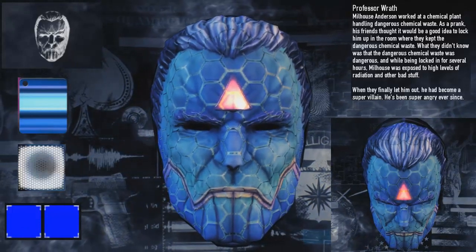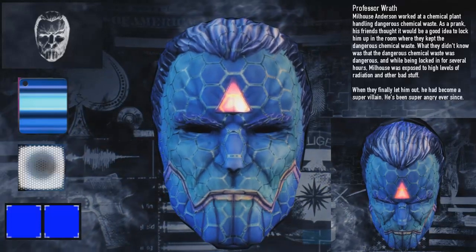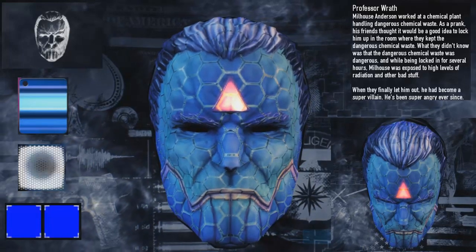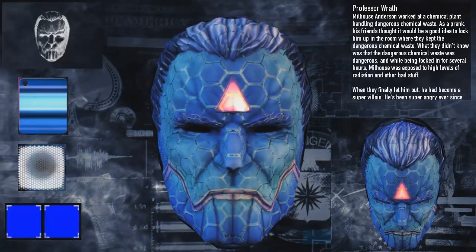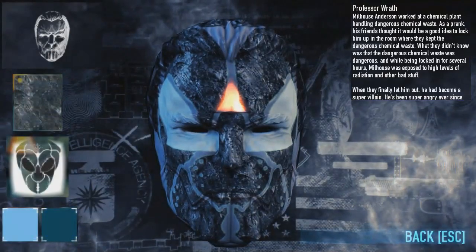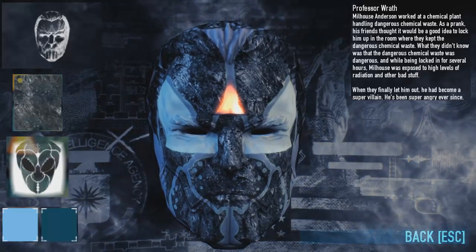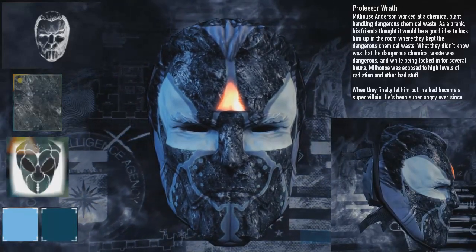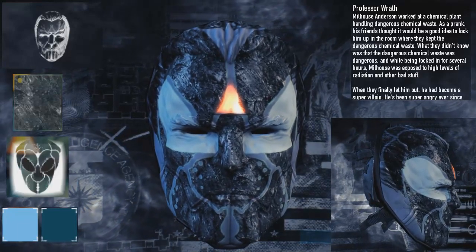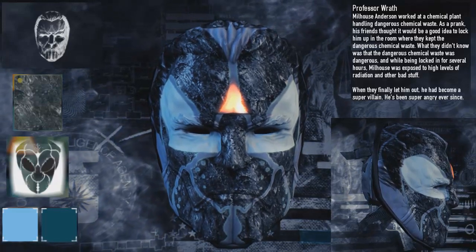Next up we have the black metal material, and with that we have the bugger pattern which came out in the Gage Sniper Pack DLC. And finally we have the navy blue and steel blue colours to make this awesome looking mask. Depending on the colours you choose and how they cover the light you'll get different colours out of it, making completely different looking masks — I really like colour to be a huge influence on the mask itself.